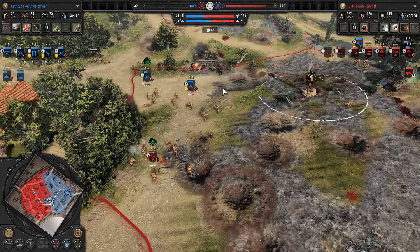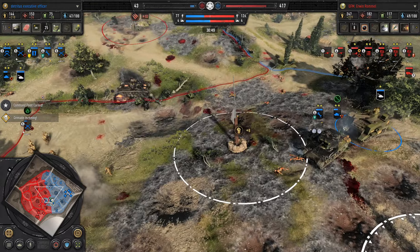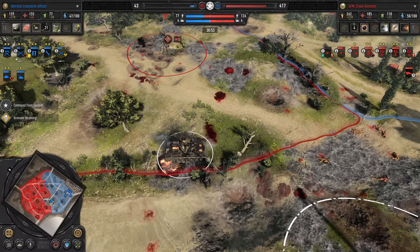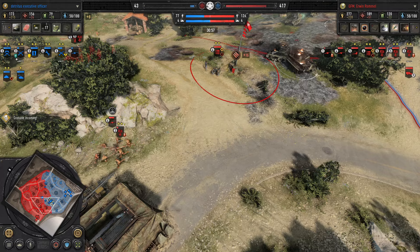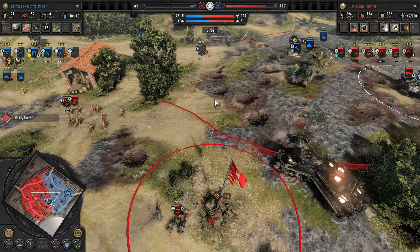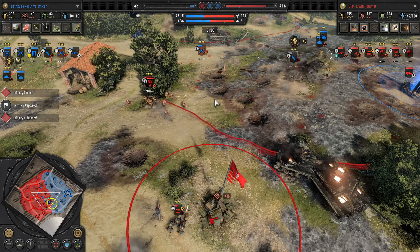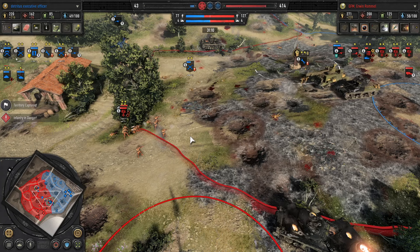There's a recovery tank for Havoc — this is where things get messy for his opponent. You can recover that Flammpanzer 3 — you could theoretically try to recover the Tiger too but that's a bit ambitious. The Flammpanzer you could definitely do. At the same time Havoc is splitting forces to hit the northern victory points.